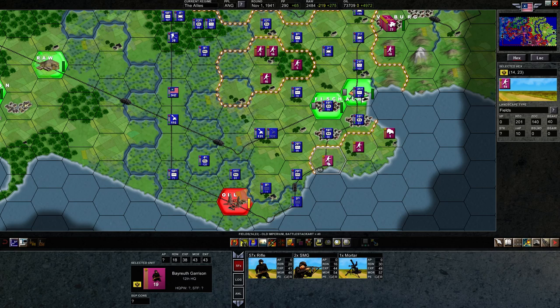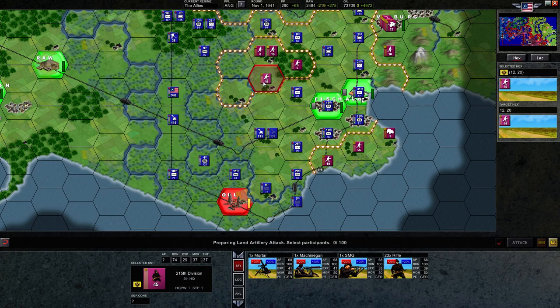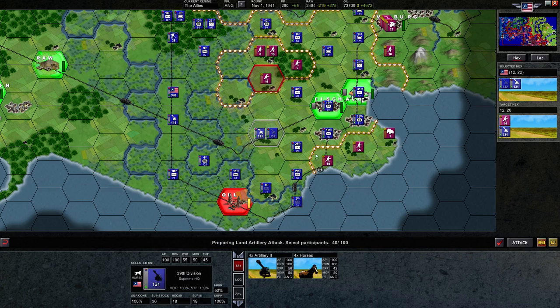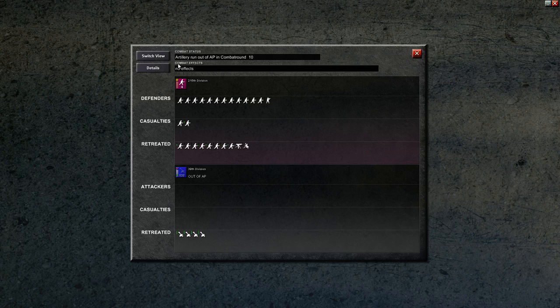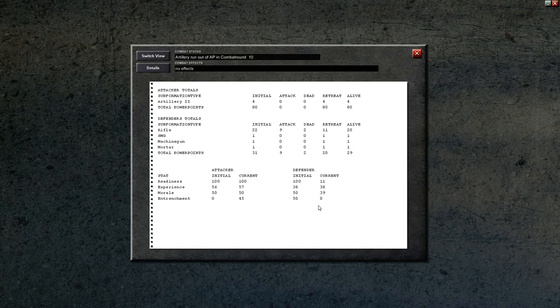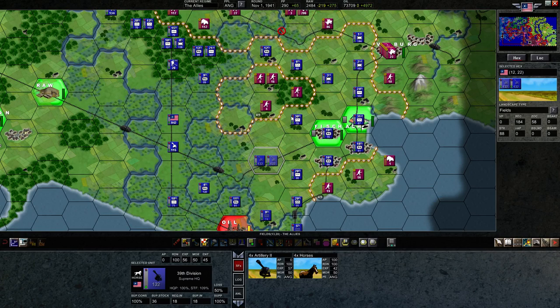It does look like they are out of supply still. They've actually got a boost here, which is interesting. But we'll just continue to wear them down. Now this guy is more importantly going to try to close this pocket. I like what I see here — down to 11 and 0 entrenchment. That's really good because I think this guy has to attack alone in order for my plan to work.